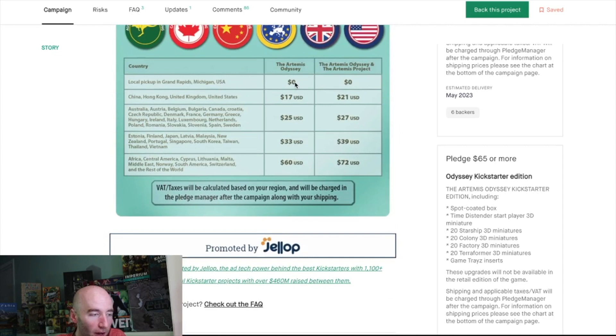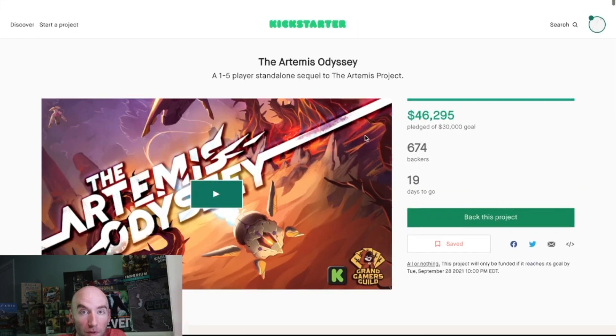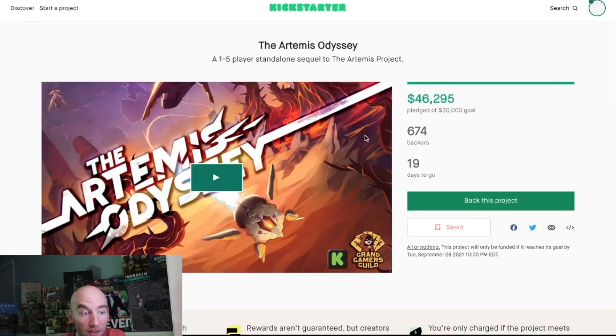I like the resource management but I'm less sure about the movement between systems and following other players. Local pickup means zero shipping for me. The campaign is already at 150% of its goal and could approach $100,000 with 19 days remaining. If you missed the original Artemis Project, check out Artemis Odyssey.